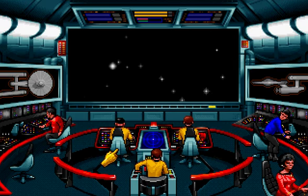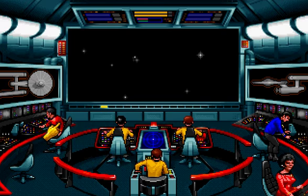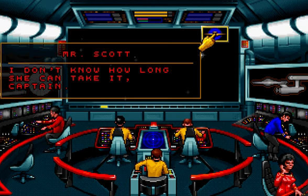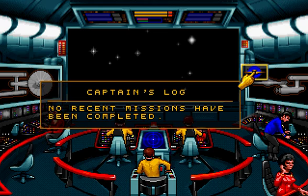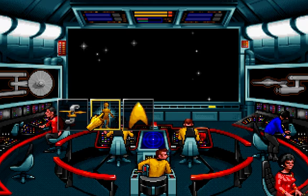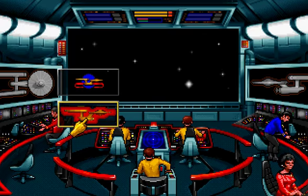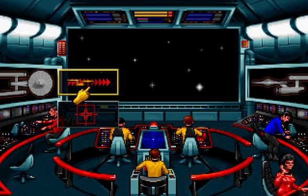Let's go through the bridge functions. Scotty — you can tell him to focus repairs on a given system and also to give emergency power. Kirk — Captain's Log, which shows you the status of missions you have done. This game has several missions which don't really connect; it's meant to simulate the episodic nature of the original series. This is beaming down and options. Zulu — orbit, shields. Chekov — weapons. And bring up the Star Map so you can warp around.